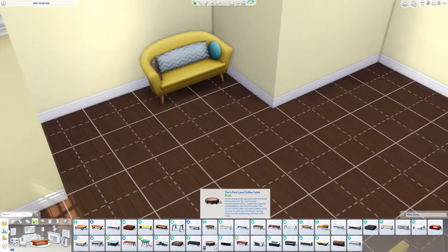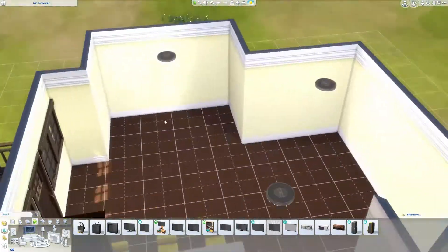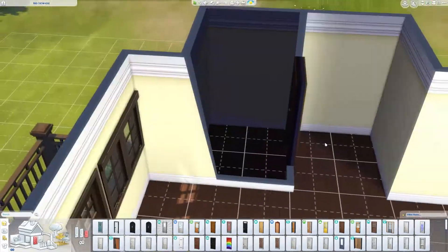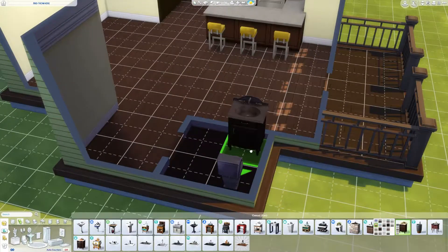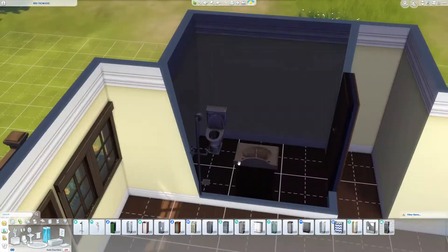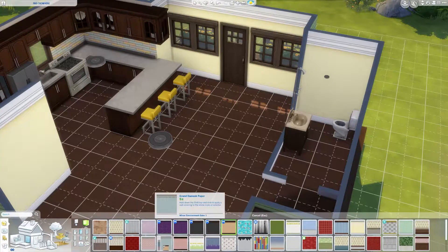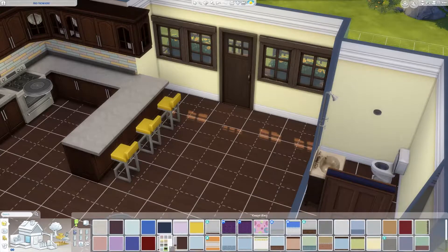I was going to make the living room yellow, but I thought it was too much yellow, so I decided to go with brown and have the other rooms — like the bathroom and the bedroom — be yellow. The living room is a plain brown, because I'm going for a sunflower theme, and sunflowers are not only yellow but also brown. I think this house really does look like a sunflower. I hope that makes sense, because that's what I was striving for.